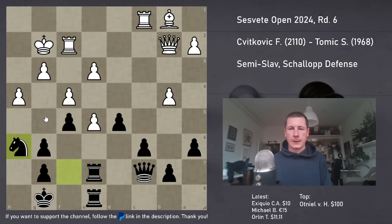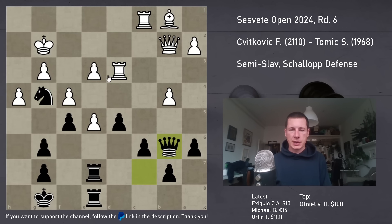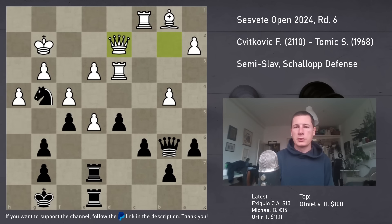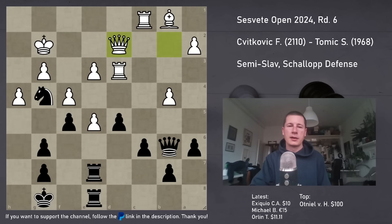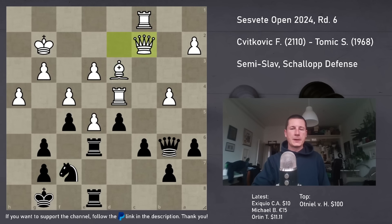I took on f2. Rxf2 and Nh6. He played Rd2. I played Ng4. He played Rd3. Qb6 - he has to defend the pawn. So Qd2. And now there's a ton of shuffling pieces around. The game went Re6. Nothing's going on basically. He is threatening to go a4, b5, but not really. He's threatening to go h5 or g4, but not really.